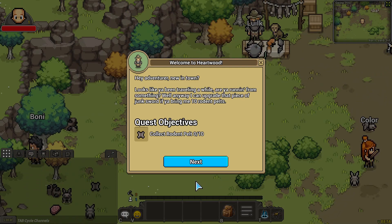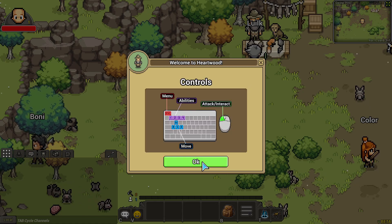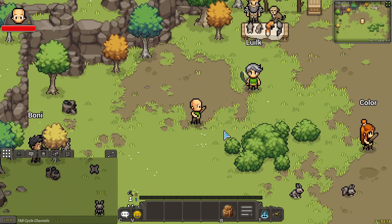Looks like you've been traveling a while. Are you running from something? Anyways, I can upgrade that piece of junk sword if you bring me ten rodent pelts. Here are our controls. WASD, abilities, attack. Alright, here we are. Look at it. There's other people running around too.